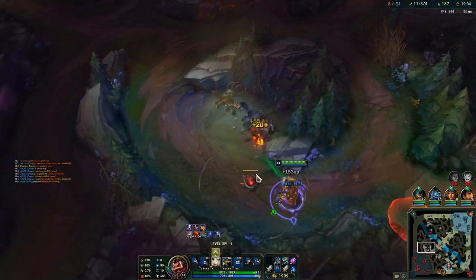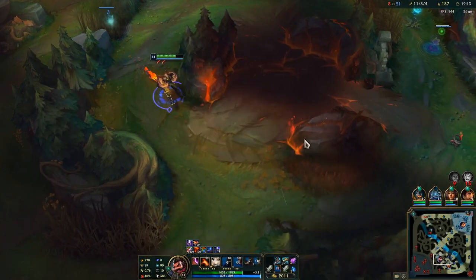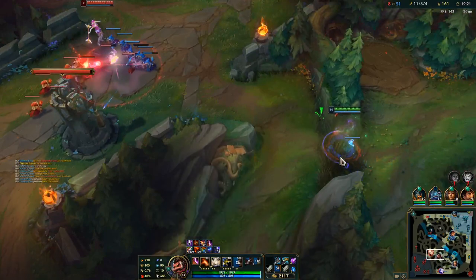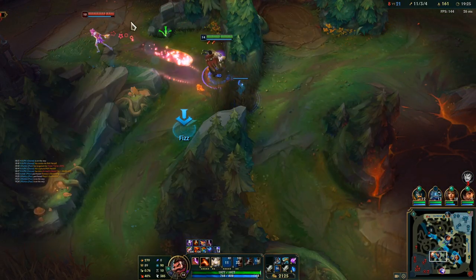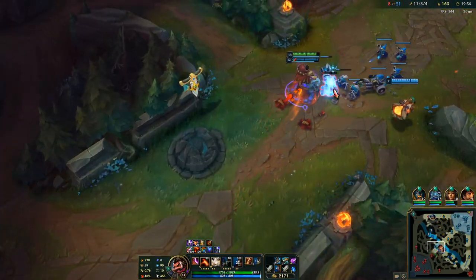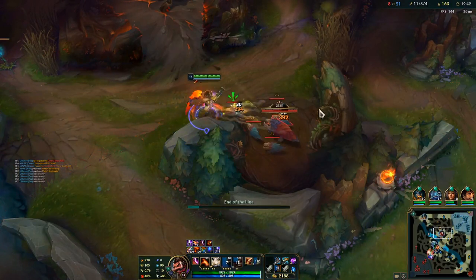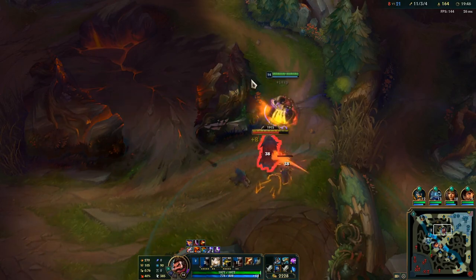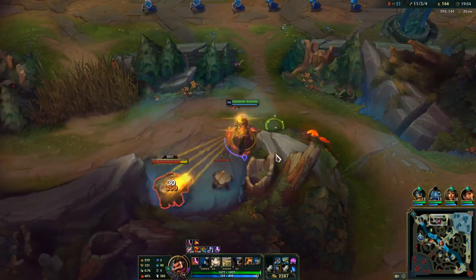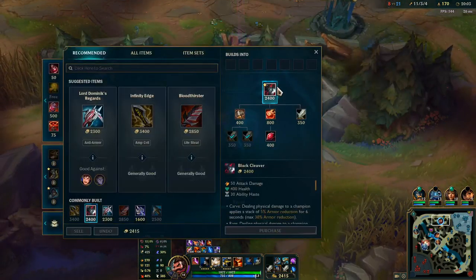I'm going to quickly pick up this red buff and then base. I want to go Black Cleaver as my next item so I'm a little bit tankier and can deal with Garen a bit easier — it also gives move speed which will definitely be helpful. I don't think I have enough yet. Quickly jump the wall, grab my three camps — actually just going to grab two camps, then base and pick up the red on the way back to have it for a bit longer.